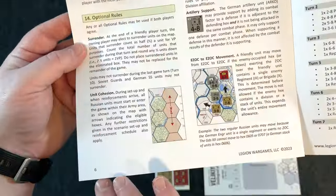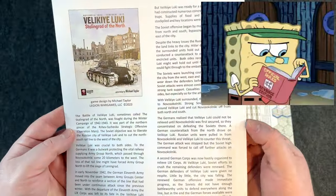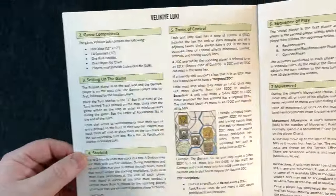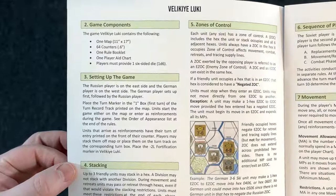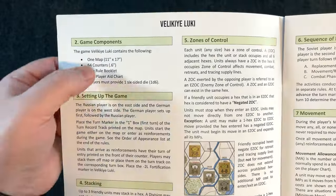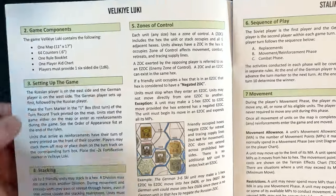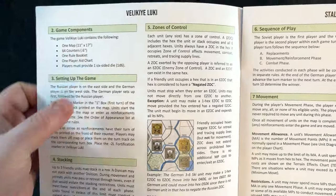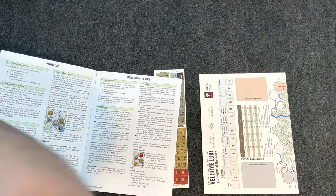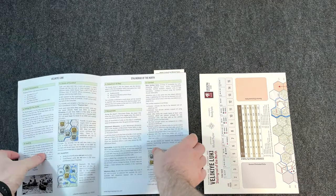The actual rules go to about six pages. You get a description of what's going on in the battle, what led up to it, and what happened historically. It's an 11 by 17 map — nice, modest-sized map — and 64 counters. Love that. Players must provide their own one six-sided die.